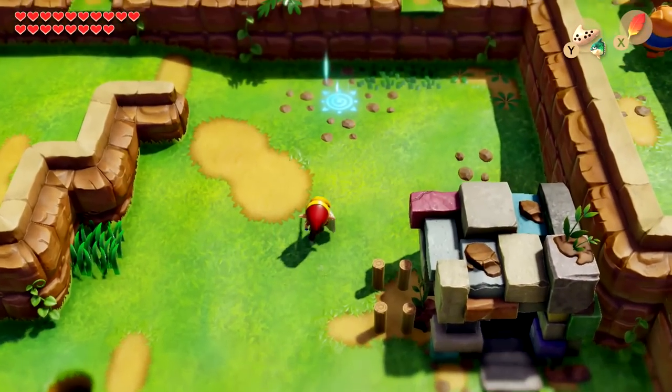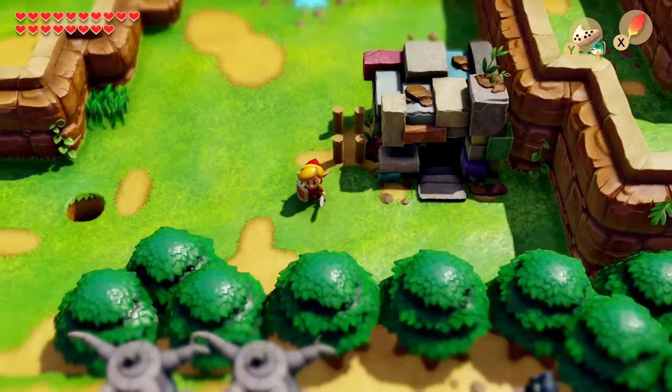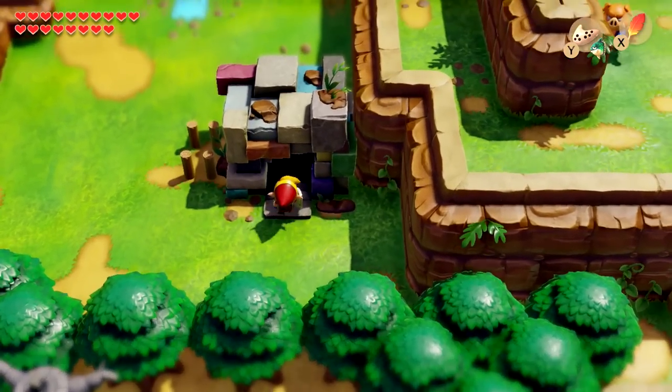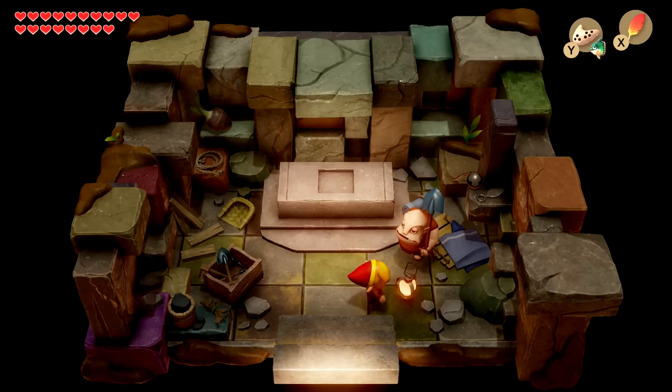Hello and welcome back to The Legend of Zelda: Link's Awakening. Today we are checking out Dampé's Shack, which is really interesting because this was not at all in the original game. This is totally new to the Nintendo Switch remake. We've been earning different slabs, and since I haven't even checked this place out at all, I figured I'd check it out in today's episode. That'll be the main focus.